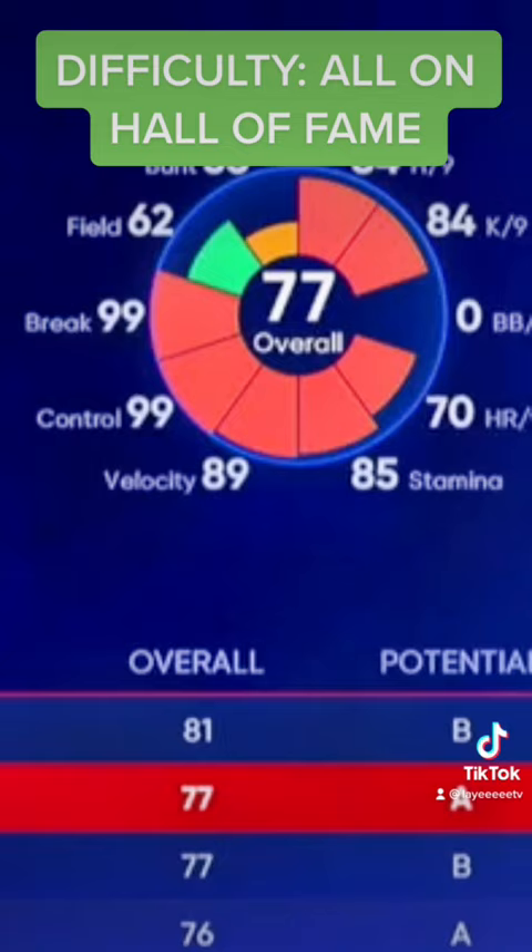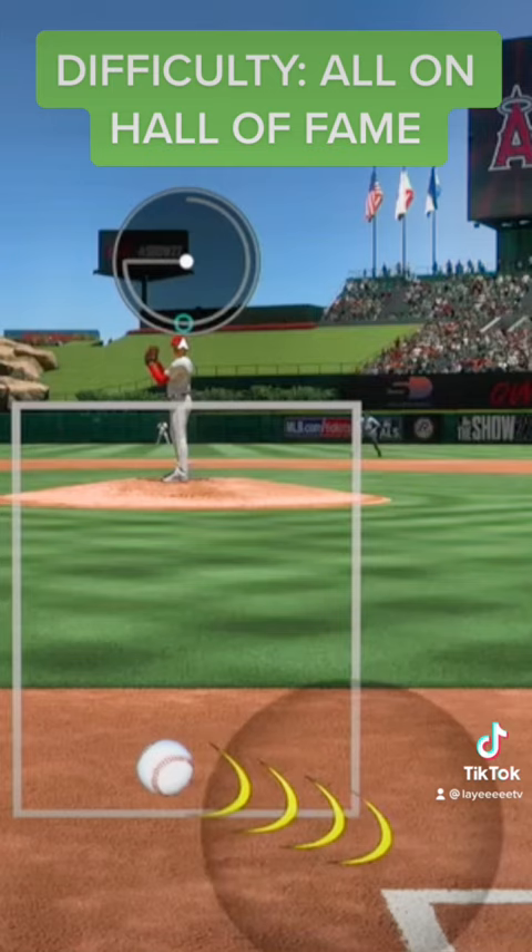Look at the slider — bottom part of the zone, it's like a third of the strike zone. This is on Hall of Fame difficulty. It comes all over the place. Walks per nine is the only stat that actually matters when it comes to pitch command. Follow for more MLB tips.